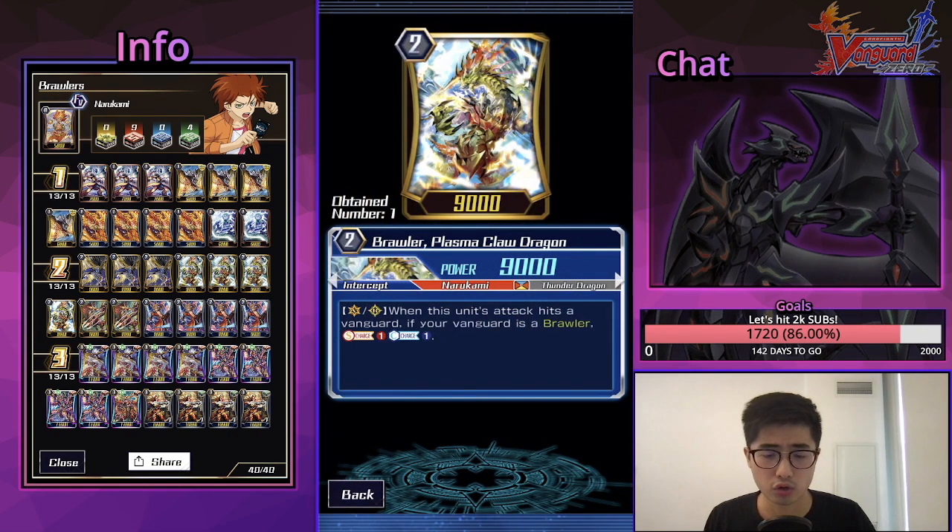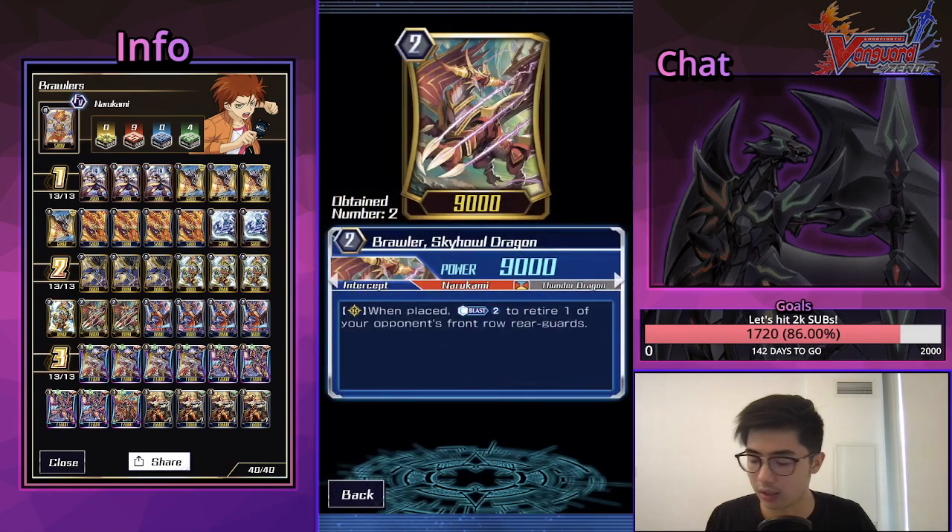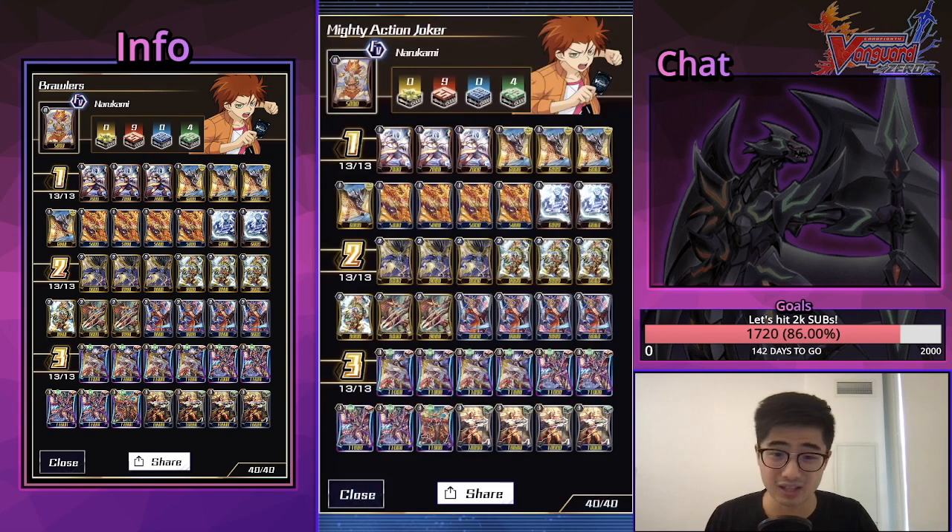We're playing four Brawler Plasma Claw Dragon — a really important card. Vanguard rear-guard on hit: Counter Charge 1, Soul Charge 1, if your Vanguard's a Brawler. The counter-charges are important since we use quite a bit of Counter Blast per skill for our Vanguards. We're also playing two Sky Hall Dragon, the Legion mate. If I didn't play Sky V Dragon I'd play the Counter Blast 1 version instead because it's cheaper, but we don't have space. Counter Blast 2 to retire front row is still solid — getting rid of a front row interceptor means one extra shot to the face.